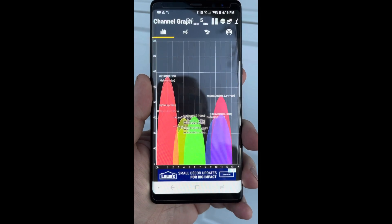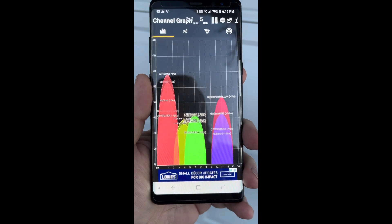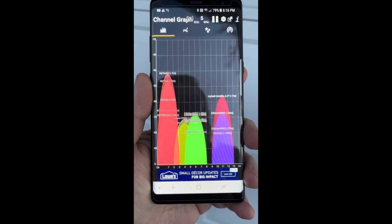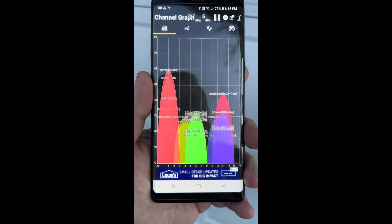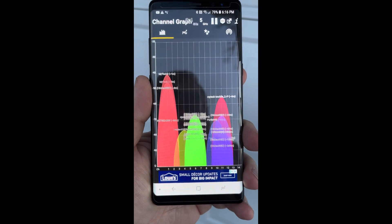All right, so we're out by the garage now. You can see that although it's wavering, the new T-Mobile gateway is still nice and strong — remember, that's the one that says MyTek 2. Now, MyTek is actually stronger at this point, but to be fair, that's probably the access point that's out in the garage here.